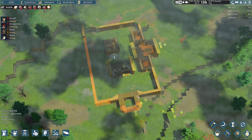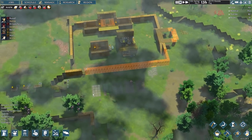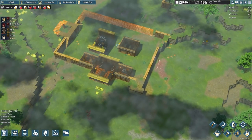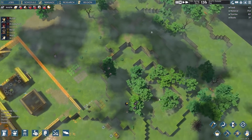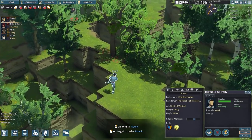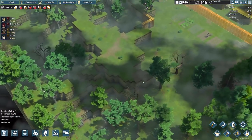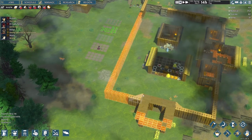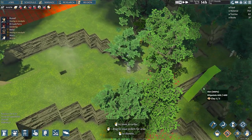Currently, our colony is busy setting up the defenses around the colony, though that will take a little bit of time, because we did set up a bunch of jobs for them to do right towards the end of the last episode, following the raid. We've got a bunch of flooring jobs, building jobs, as well as a few hunting jobs. We also need to remove more of these ramps, because they do allow enemies to get up here, which means they can get into the settlement.